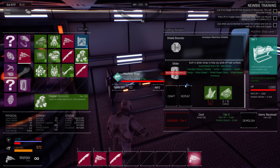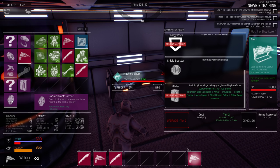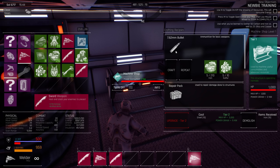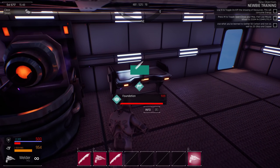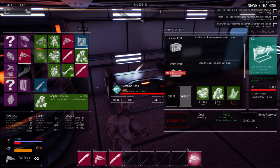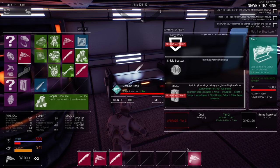Melee seems like the way to go right now. We can make a glider — built-in glider wings to help you glide off surfaces, that seems pretty cool. I did craft some rocket boots which increase my jump height. We can also make energy packs, health packs, and ammunition. We need silica for all this stuff. We get 10 .762 ammo from one craft, but without harvesters up, I don't see it as really valuable right now.